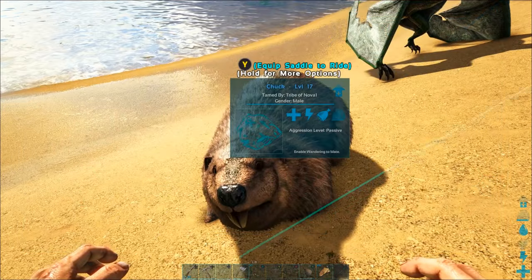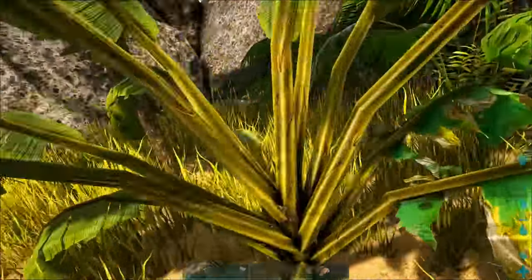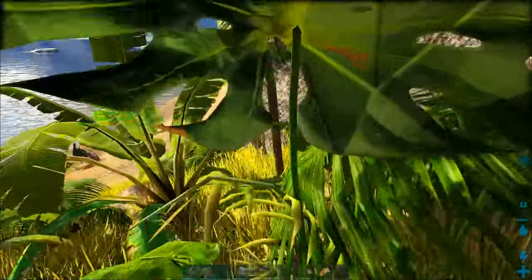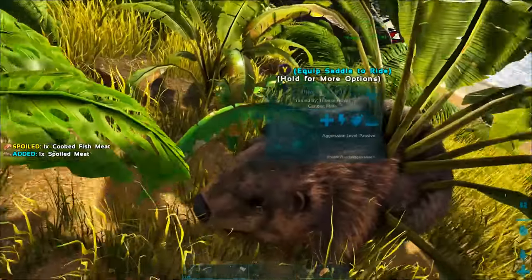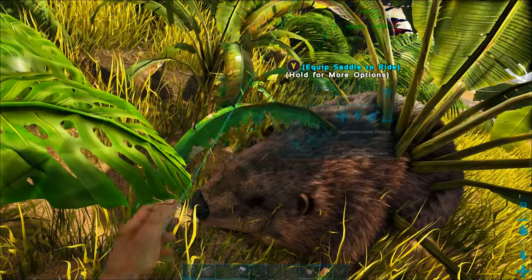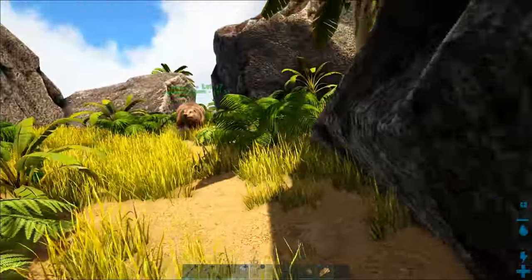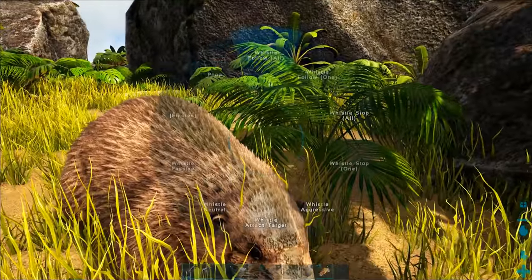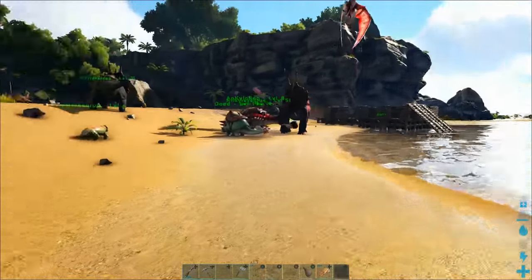The next dino on the list is the Beaver. You can't make a saddle for it until around level 60, but you don't need a saddle to use it. Most people don't know this, but if you have it follow you and then stop next to a tree, it will chop the tree down by itself. From that tiny little tree we got almost 200 wood — you'd get almost nothing chopping it with a hatchet. You can level a forest with a Beaver in just minutes and get thousands of wood in no time.